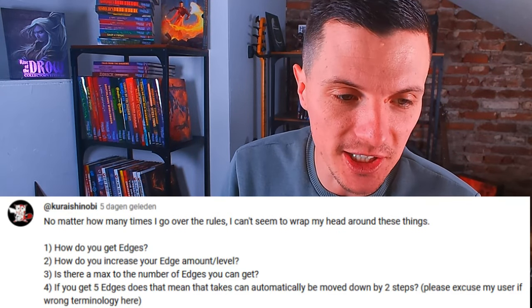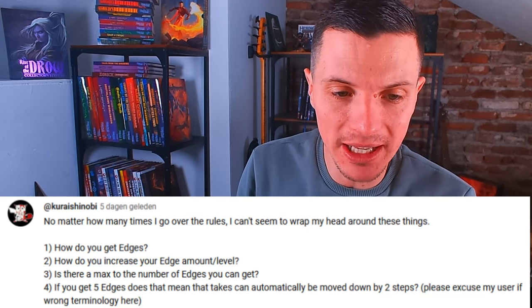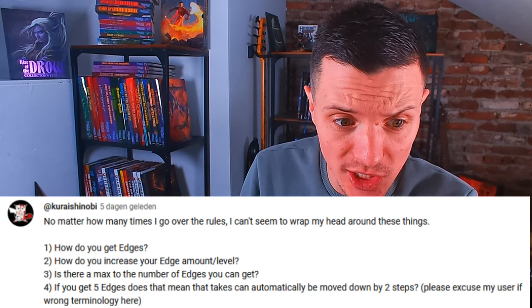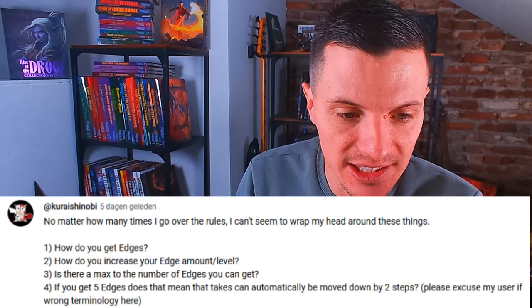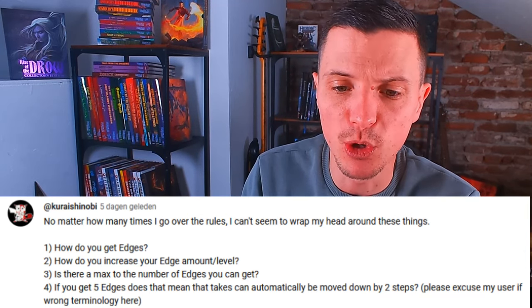The following question is all about edge in the cypher system, and it comes from Kure Shinobi. They ask: 'No matter how many times I go over the rules, I cannot seem to wrap my head around these things. How do you get edges? How do you increase your edge amounts? Is there a max to the number of edges you can get? And if you get five edges, does that mean tasks can automatically be moved down by two steps?' Yes to the last one, but let me explain. How do you get edges? Basically, it's very simple — you get your edge when you create your character.